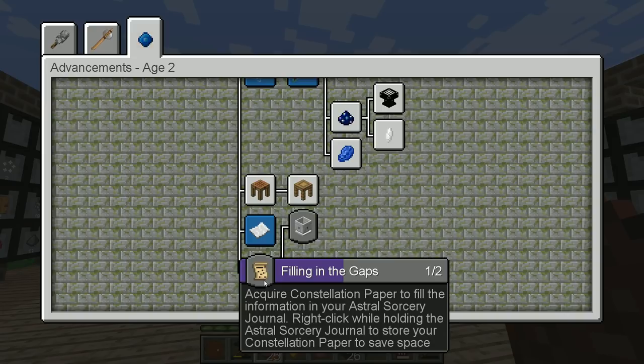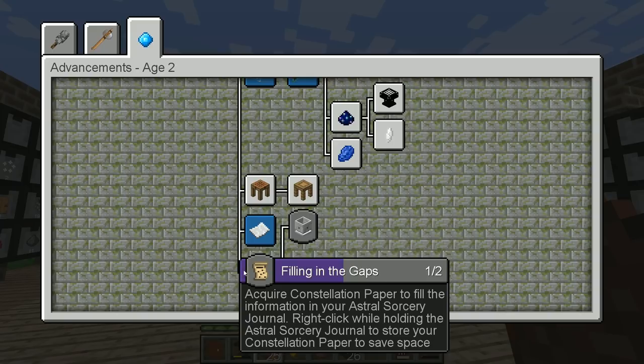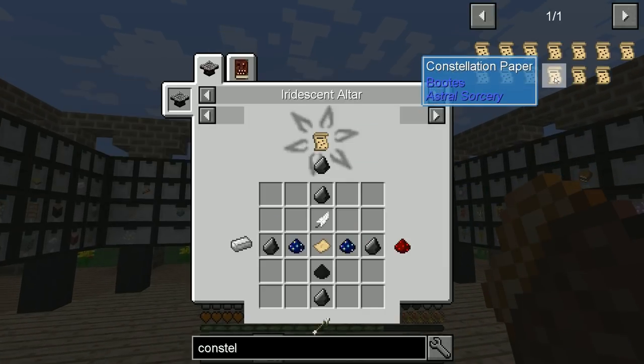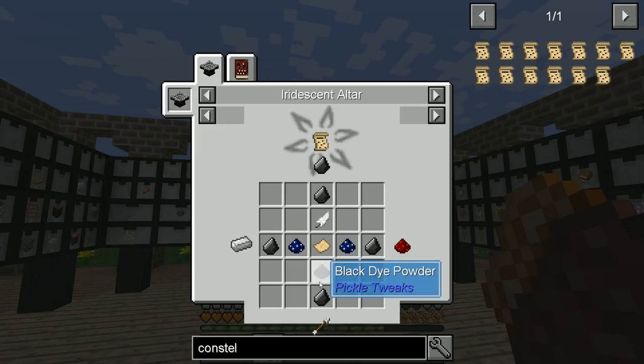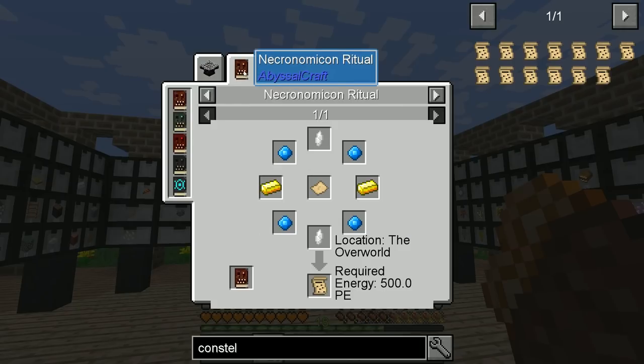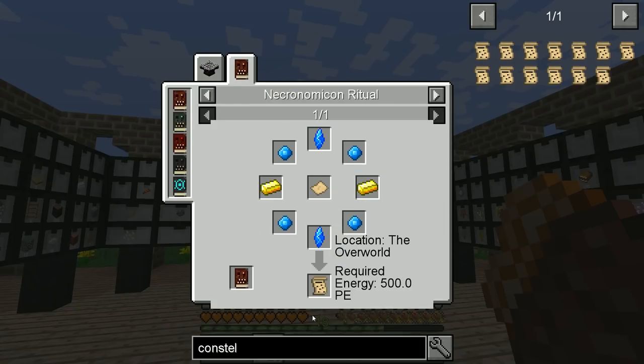Filling in the gaps: acquire Constellation Paper. Well, we don't have Constellation Paper, and we need Stardust — that's something we have to go out hunting for — and attuned Celestial Crystals. I guess this is probably the way they want us to do it. We need more Aquamarine and then we need to find Rock Crystals.